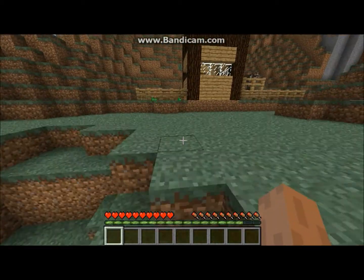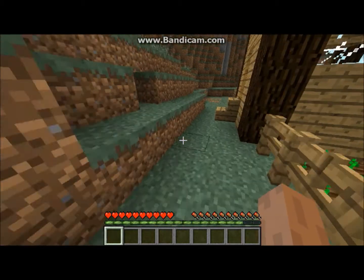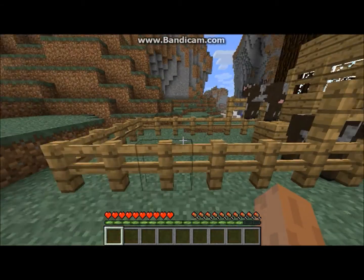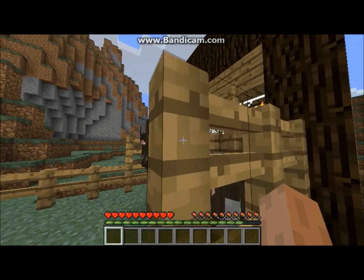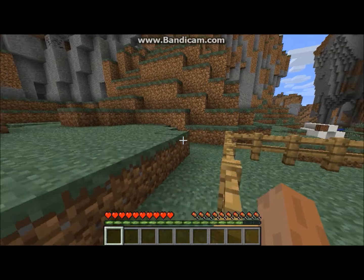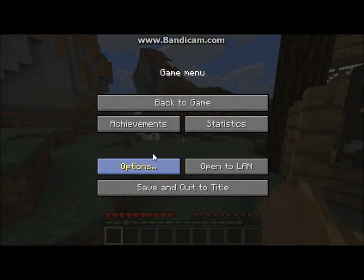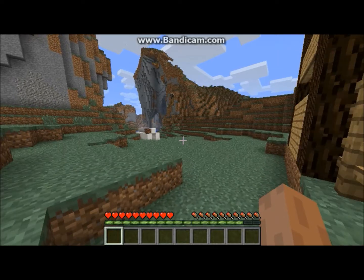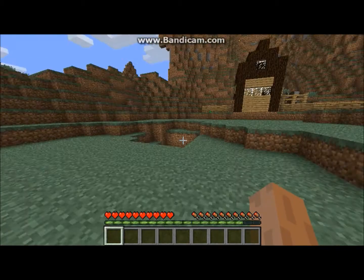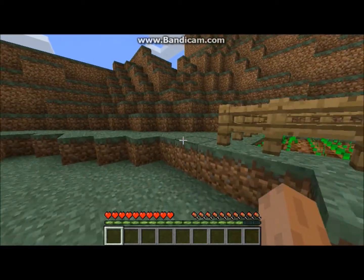Anyway, let's get on with the update stuff. The first cool thing I want to show you is that you can name mobs in creative. Like, that cow over here — his name is Billy. And that cow over there, his name is Bob. So their names are Billy and Bob. You can do that to any mob from a spawn egg.